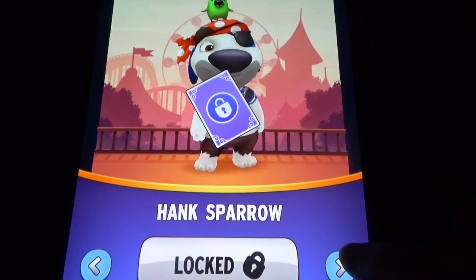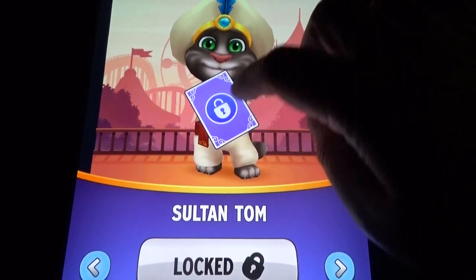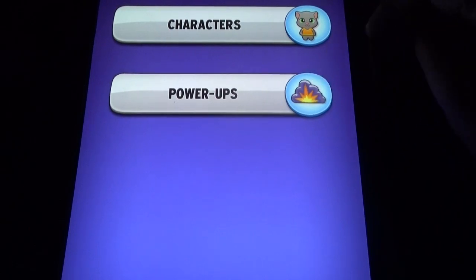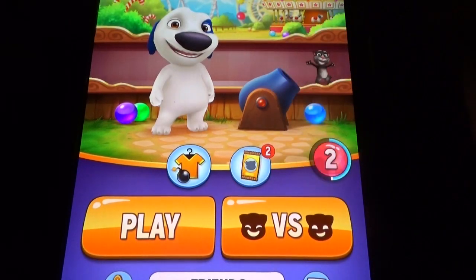The characters look really cool, like Sultan Tom. We need to collect stickers from levels 115 to 123. There are power-ups too. Though it is a matching or shooting game, we have everything here.